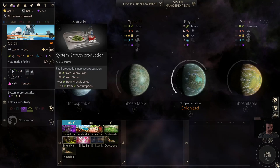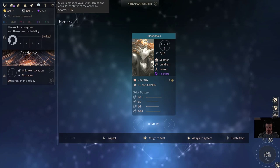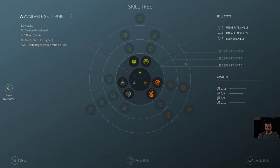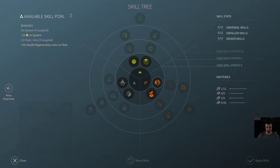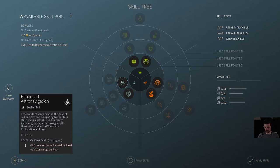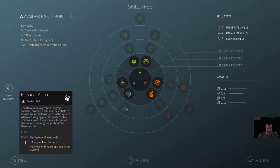Let's check — I think the Guardians do consume food, so we're at minus 12.4 right now. We'll check again when we explore that curiosity. Our hero is a Seeker Pacifist, which means he can get Blue Sky Speculator for extra science early on. The Unfallen abilities giving extra fleet health and extra food percentages aren't super strong, but this Seeker ability is excellent in the late game when you're flying ships off the star lanes — off-piste, as I like to say.